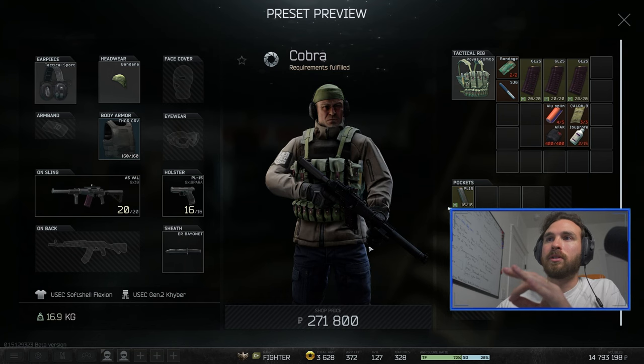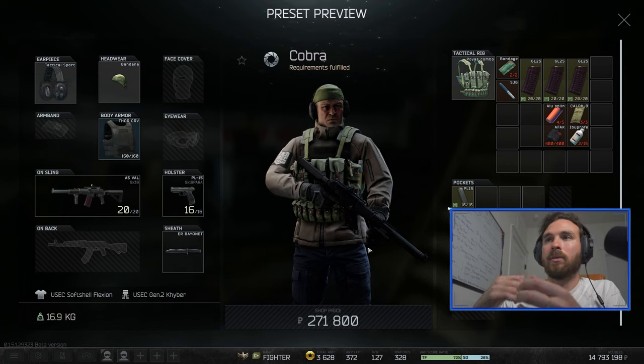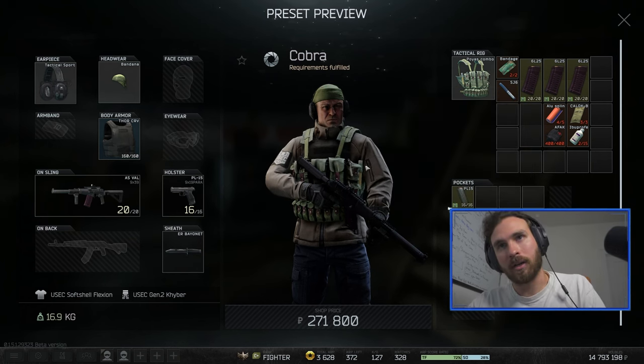Let's hop into the gameplay and you'll see the different styles of using Cobra. You can use it short range, medium, long range, push in, sit in back - whatever you want to do. Cobra will fit. It's just a matter of if you're okay with 20-round mags. Alright, let's hop in.